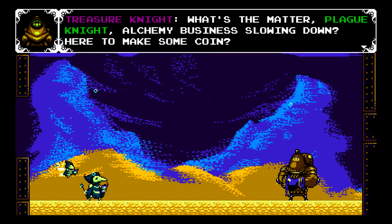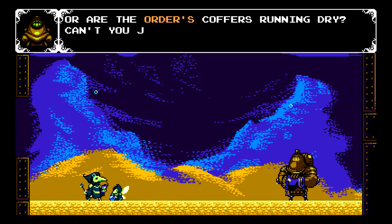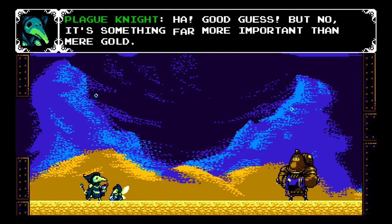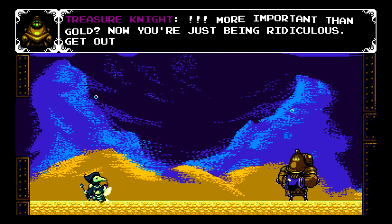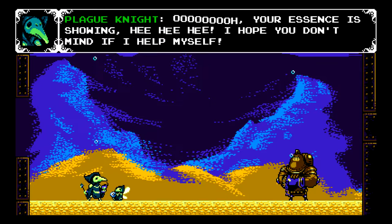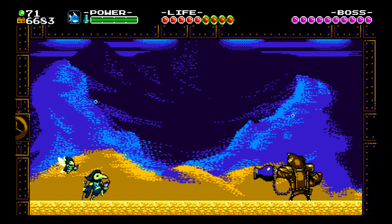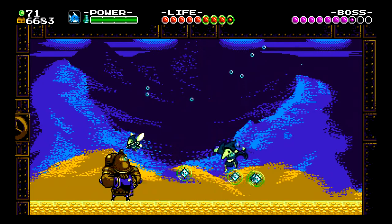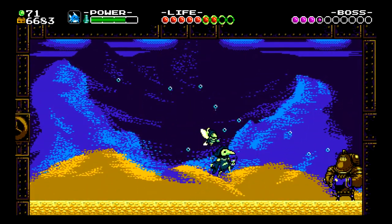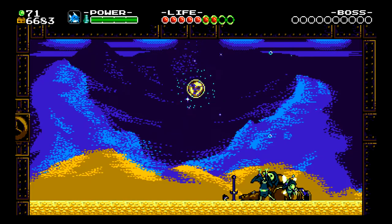What's the matter, Plague Knight? Alchemy business slowing down? Here to make some coin? Are your coffers running dry? Can't you just synthesize all the fool's gold you want? Good guess, but no — it's something far more important than mere gold. More important than gold? Now you're just being ridiculous. Get out of here, you bottom feeder. Your essence is showing — I hope you don't mind if I help myself. So because we said gold was not the best reward, Treasure Knight is against us. Let's attack him with fish bombs — his very biggest weakness. It's pretty much the same fight as before, just now we've got broken bombs and he goes down way easier.